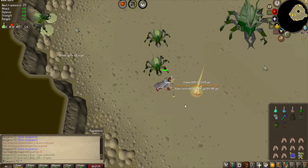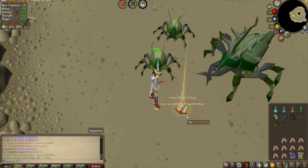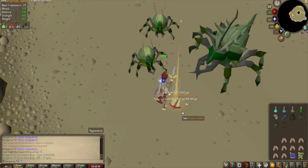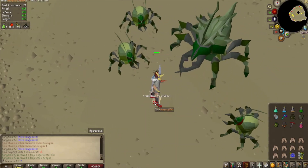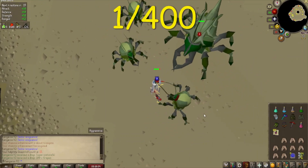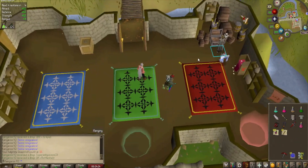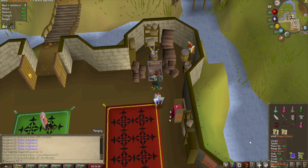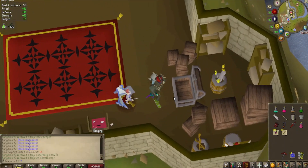Oh, no way! I spent so long at Venenatis trying to get one of these, but there is my first drop coming in — a Dragon Pickaxe. I'm not really sure on the drop rate of that, so I'll throw it up on screen, but I'm assuming it must be decently rare. I don't actually mind getting myself a second Dragon Pickaxe, because now I can go ahead and install this one in the Tombs of Amascut whenever I decide on heading back there.